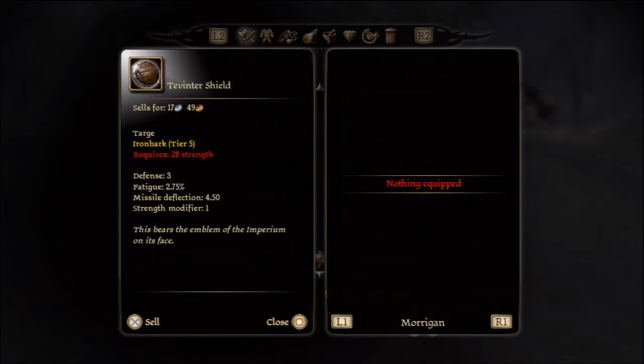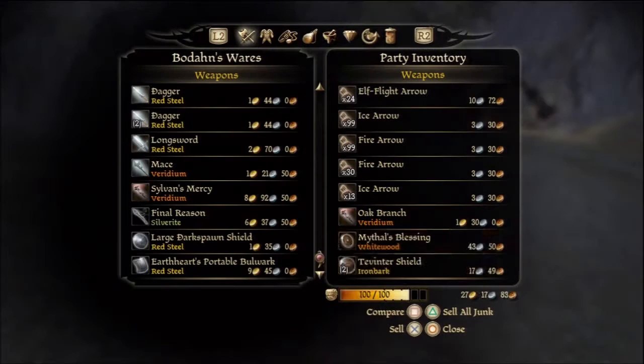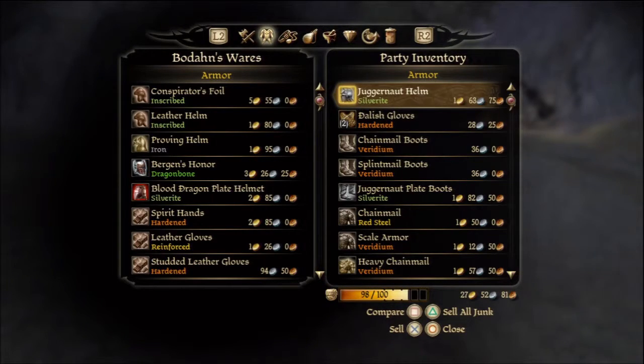Alistair's shield is two tiers down - it's a kite shield with better defense but more fatigue, same missile deflection and strength modifier. It's kind of the same except more defense, more fatigue, and those two bonus things. I'll get rid of these shields. This Mythos Blessing is just a buckler - smaller, offers less defense - I'll keep it but not use it, just put it in Soldier's Keep.